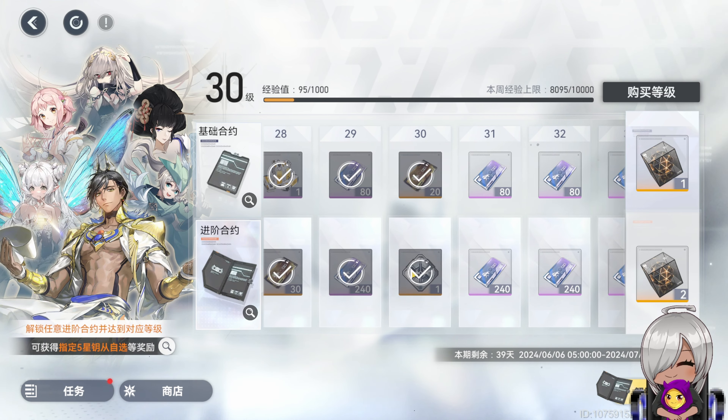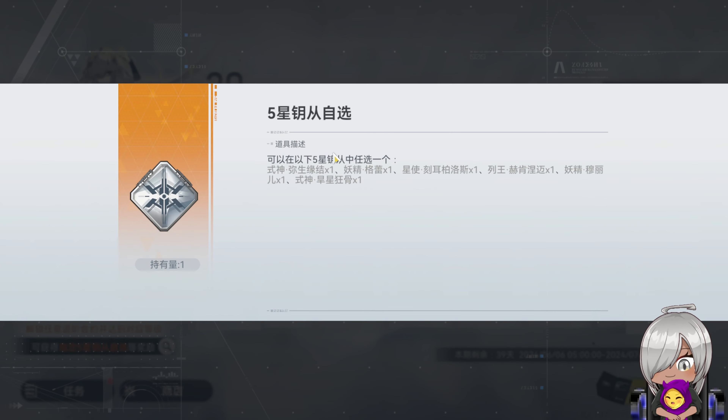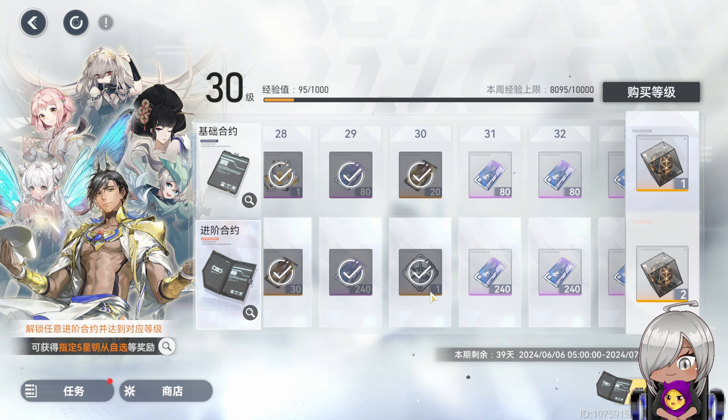So in the battle pass, they are no longer giving out the four-star characters. It's now the older functors for five-star characters, as you can see here in the image. So this is great. When you hit 30, you are going to get a selector to select a functor for some of the older characters. That means you can finally get a functor for those older characters which you wanted to build but didn't have a chance to build. And it also makes the game a lot more friendly — not particularly free-to-play friendly, but more low-spender friendly. Every battle pass season you're going to be able to select a new functor for all of these characters.